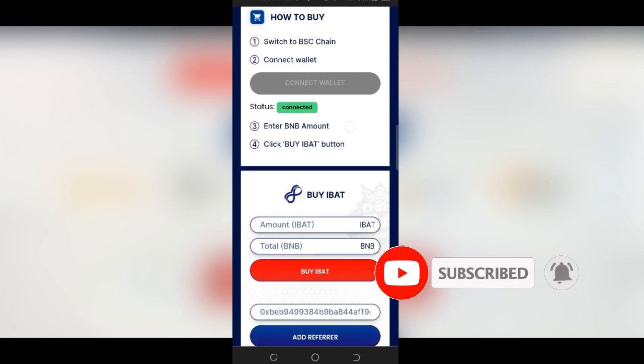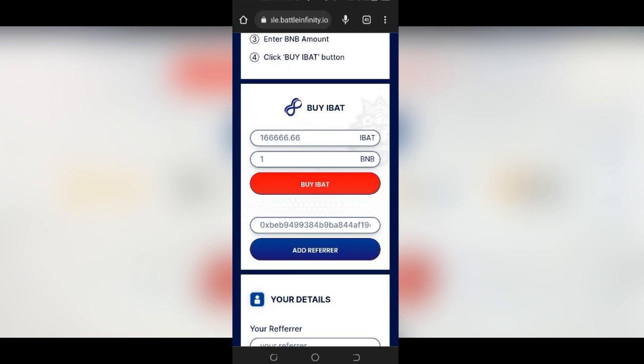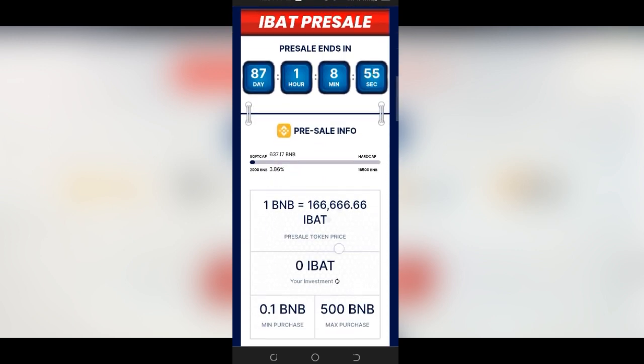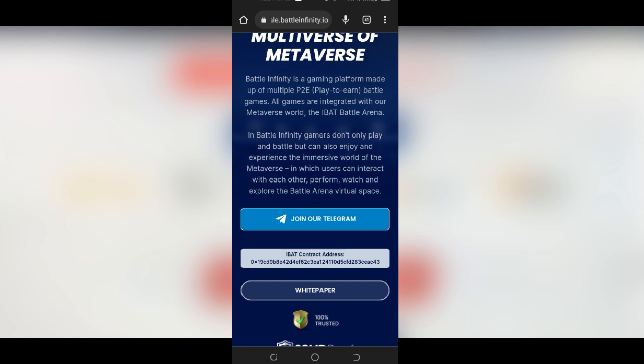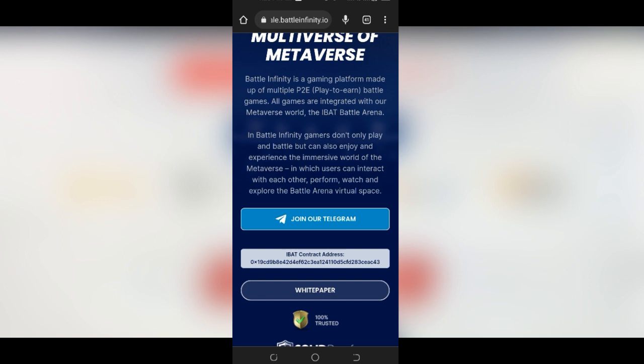After it has been connected successfully, scroll down and click Buy. By now your BNB should be reflecting in your wallet. Click Buy and a screen will pop up asking you to confirm — go ahead and confirm/approve. Once you approve, the token will be successfully purchased. You will see it reflecting where it says your IBAT balance. If you want the token to reflect in your MetaMask, copy the contract address shown beneath the Telegram link button.